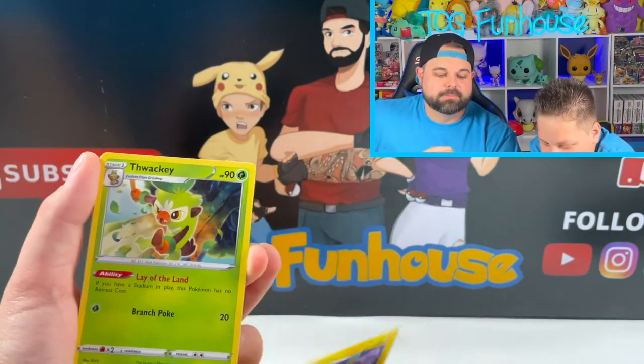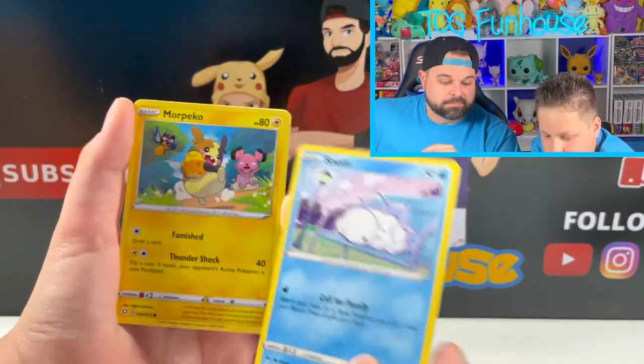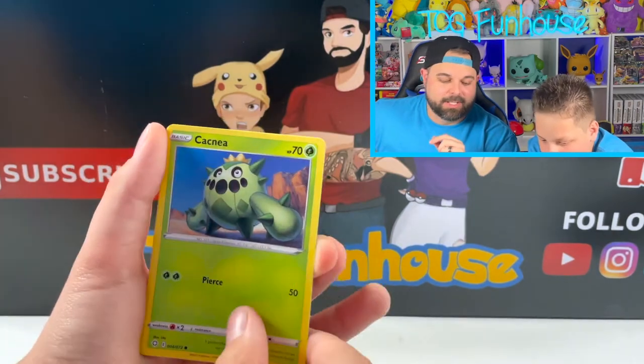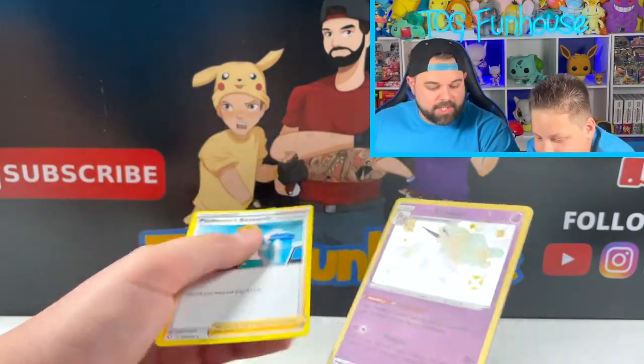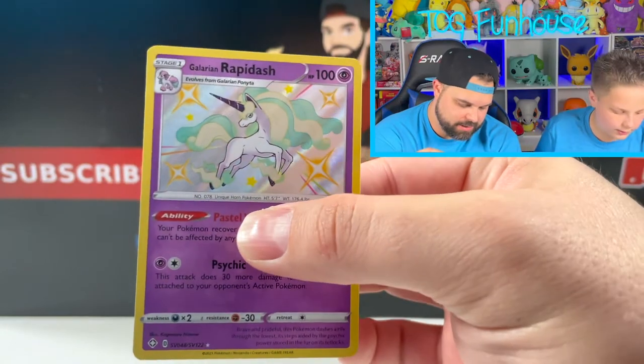Sword. Luxio. Thwacky. Horsea. Snom. Another More Piko. There are two More Pikos in this set — both commons. Toodle. Did you get something in every single one of your packs? I don't think my middle one did.